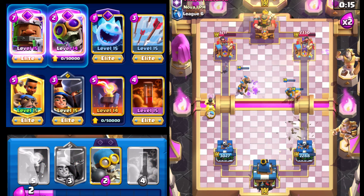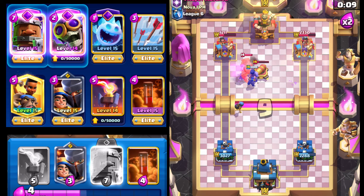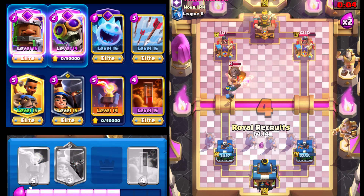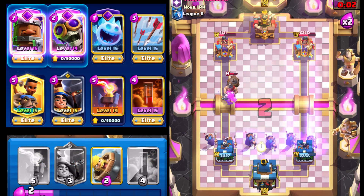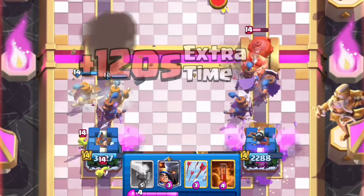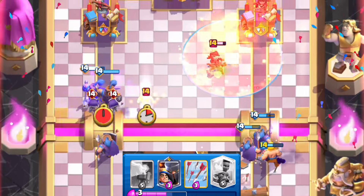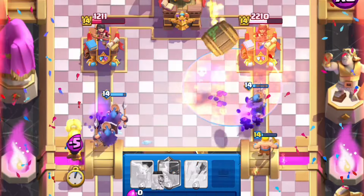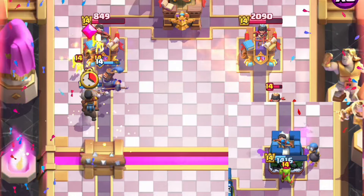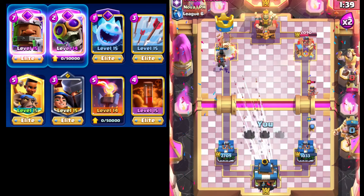Going with Ram Rider and Bomber. He doesn't drop it high — we'll still take it. Ram Rider, okay, he goes with Ice Spirit — he definitely had to use that. Going with Royal Recruits; he may try to pull that move off again. Yeah, cleaning that up pretty good — read him like a book. Going with Poison — nice, able to clean up those Evil Skeletons. Going with Bomber; I think he may have over-committed trying to get the win.